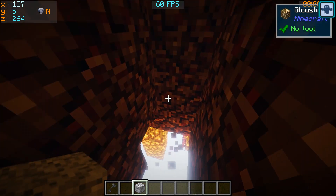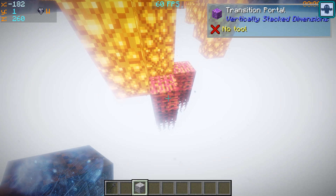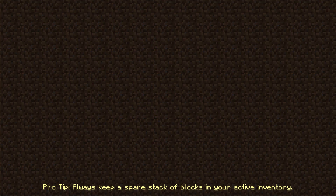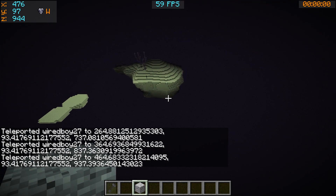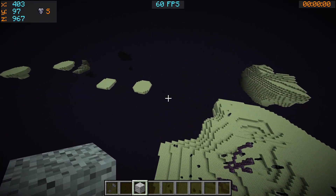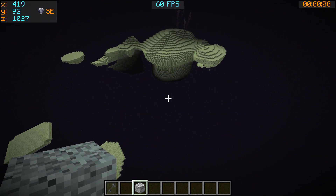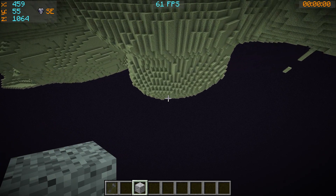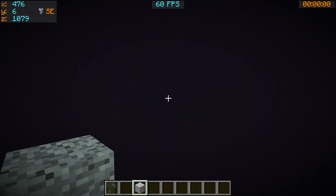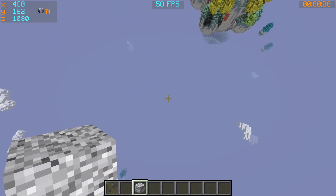This one doesn't look like it's got any... Why is it Glowstone at this level? I think maybe you have to go through these transition blocks. This is actually the real End. So then we had the Aether and the Hunting Dimension. Let's see if it's at the bottom of the End. So this is definitely the Aether.